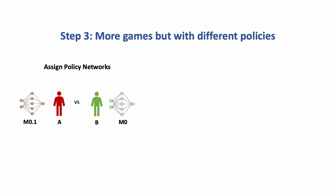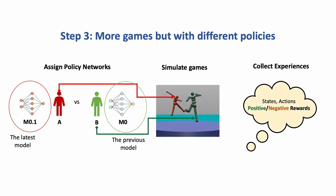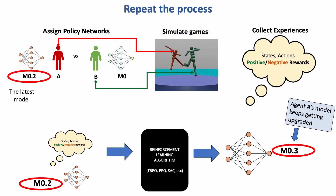We now have a slightly smarter policy network — call it M0.1. We use M0.1 to collect more experiences, but here's where things get interesting: instead of updating both agents, we keep agent B fixed at M0 and only upgrade agent A. The two agents, now controlled by different policies, play more matches and agent A's network updates to M0.2, M0.3, and so on until after 10 epochs we graduate it to M1.